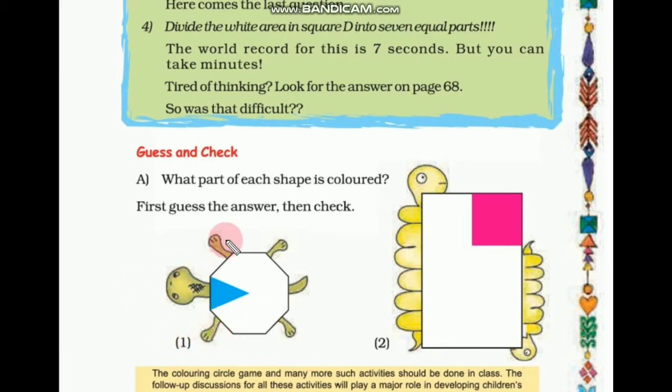Here is the first one — a turtle shape with one part colored. Can you give the answer? Yes, it is 1/8. Now let's check. This is an octagon, and an octagon has 8 sides. Counting the parts: 1, 2, 3, 4, 5, 6, 7, and 8. Out of 8 parts, only one part is colored. So we write 1/8 — our guess is correct.